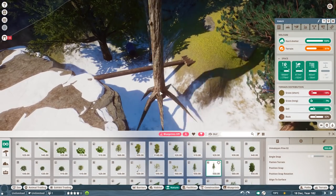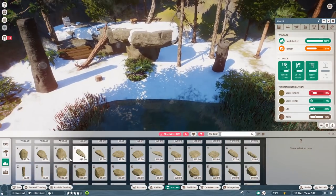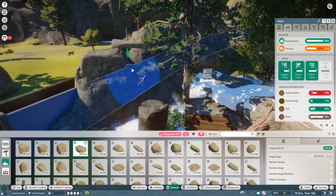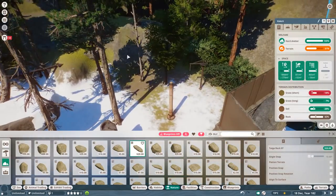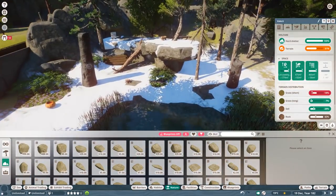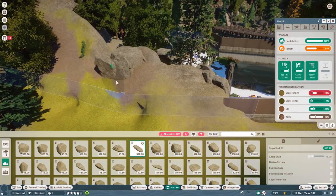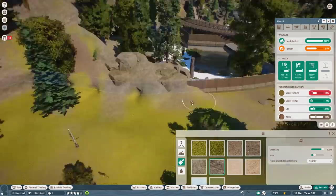I wanted to squeeze this in where we thought about putting the Bengal tiger, but I think it fits better to have the Lynx here. We have the cheetah on the left-hand side and the Siberian tiger on the right-hand side, which then merges into the snow leopard. Climate-wise, it's a good decision to have those animals close to each other rather than having a tropical Bengal tiger in between.